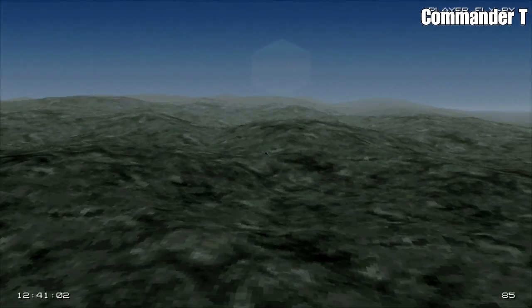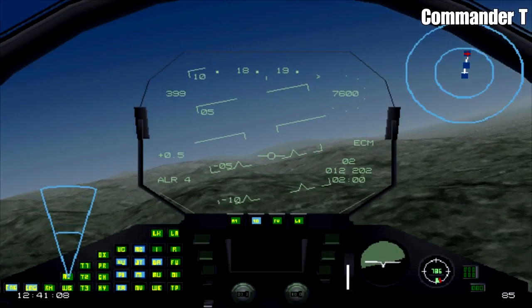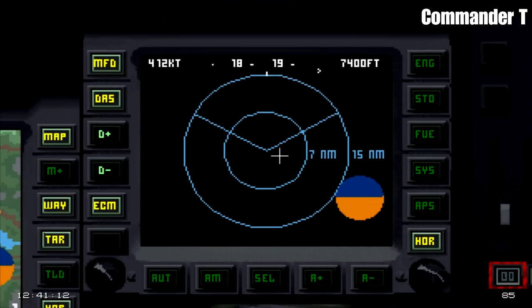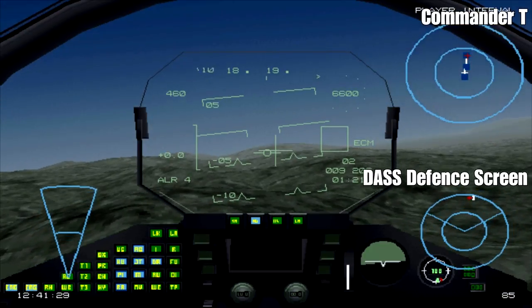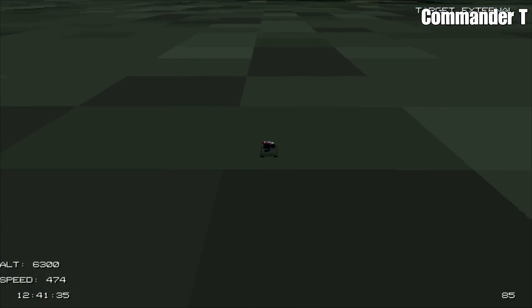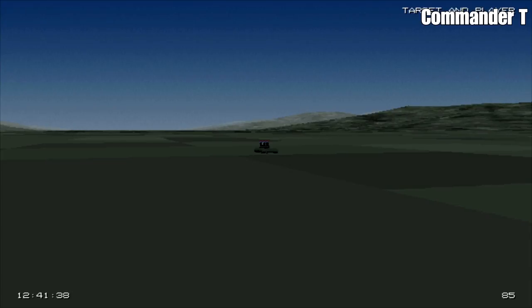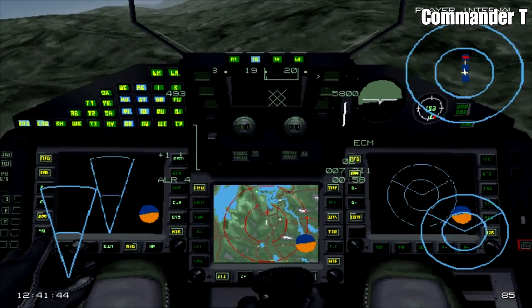I've put our electronic countermeasures on by pressing the E button, which will help break any radar locks from a distance. This is the DAS defensive screen — press Shift+M and it will create a mini version of it on the HUD display on the right-hand side. That will tell you any surface-to-air missile threats and, if any missiles are launched at you, which direction they're coming from. That's really useful for orientating your plane so countermeasures work best.